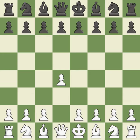Opening with the Queen's Pawn. The Indian game begins by controlling the important e4 square with the knight rather than a pawn. By taking control of the crucial d5 square and creating a space on which the knight can move to c3 without obstructing the c-pawn, the move c4 helps to create a strong center.